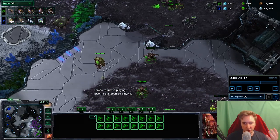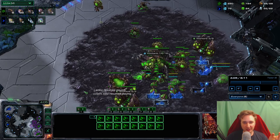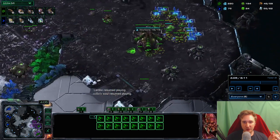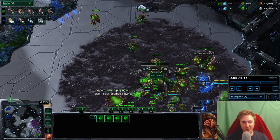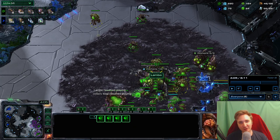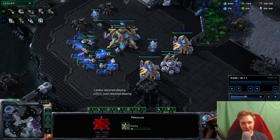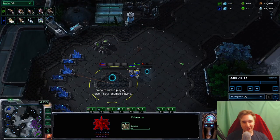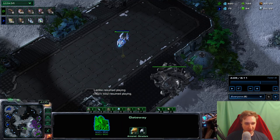I don't use this build as often anymore because Protosses have figured out how to deal with it, but it is still very very strong, especially on Light Shade, Submarine, and Jaganata — those three maps it's the best. But I'm pretty sure you can win games with this on any map. And if you mess something up, the best part about this build is it can still just work, because Protosses who are on three nexuses and see a very late attack often try to defend and then absolutely just get wrecked.